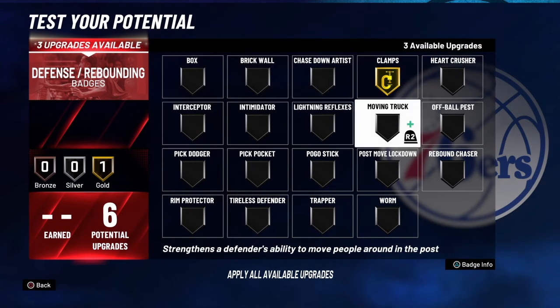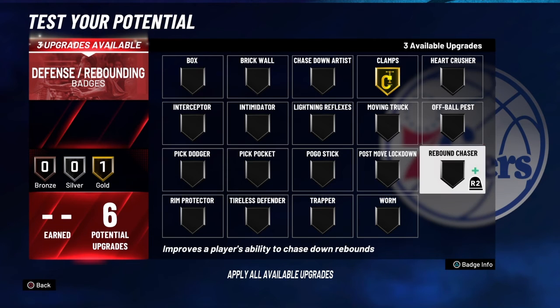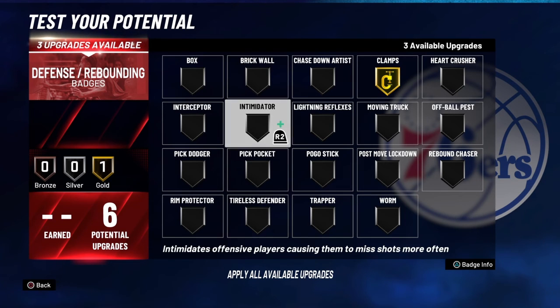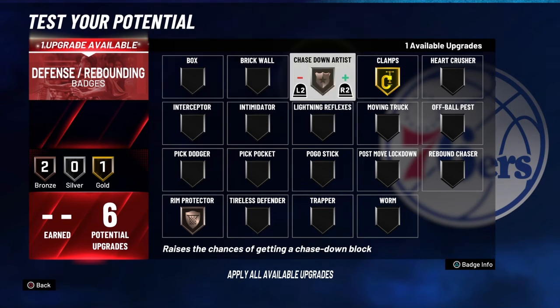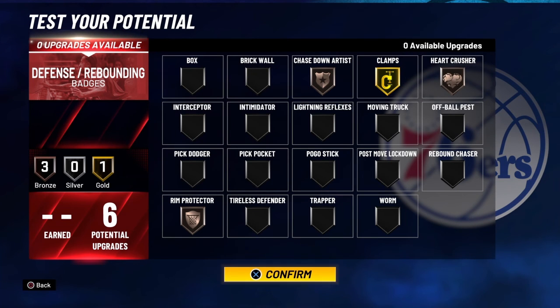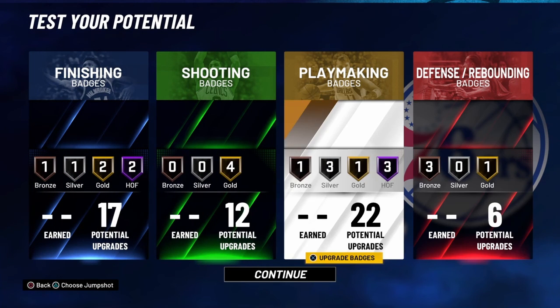Definitely throw clamps on gold, because you're going to be a point guard still and most likely going to be taking guards — unless you're the three on your squad in the park. Run protector on bronze, bronze chase down, and you can throw interceptor on bronze or even heart crusher on bronze. That definitely works, and LeBron has heart crusher on bronze too.